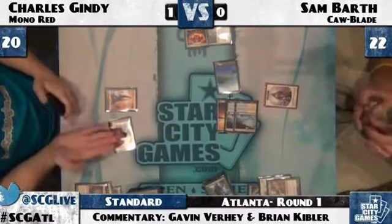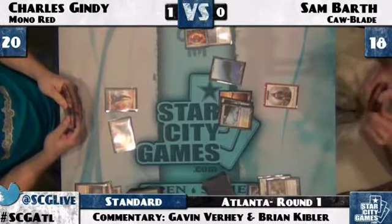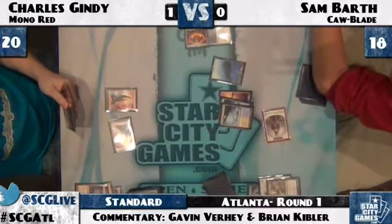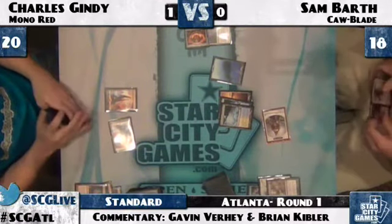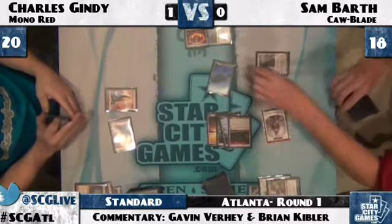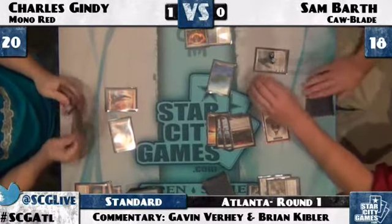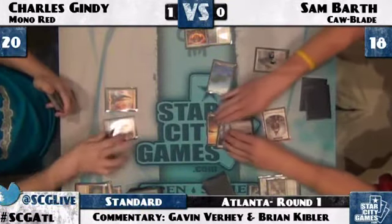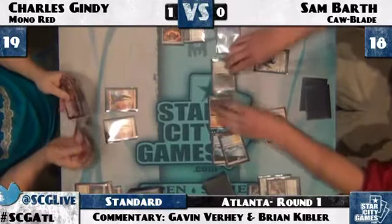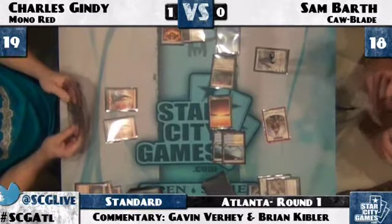That was not what Charles Gindy wanted to see — though it's not too bad for him. Obviously he'd rather just hit with both Goblin Guides, but he's removed a Dismember from his opponent's hand, which can potentially deal with something like a Hero or a Chandra's Phoenix. Gideon going down to the other side of the board — Gideon most likely going to use his abilities each turn in this game. Sam very much aware of the way the last game played out. Charles still stuck on two mountains.